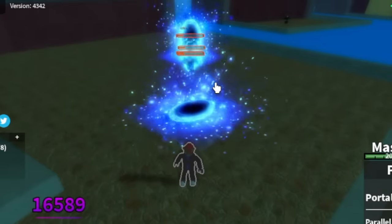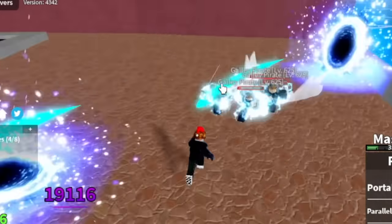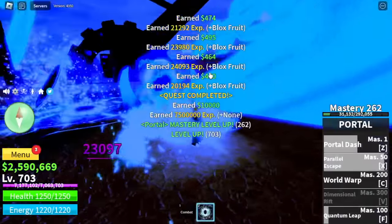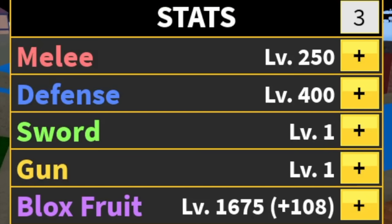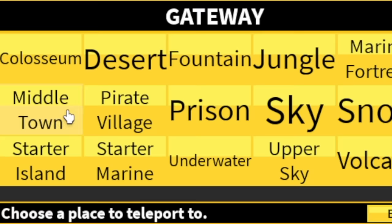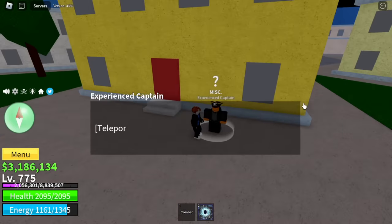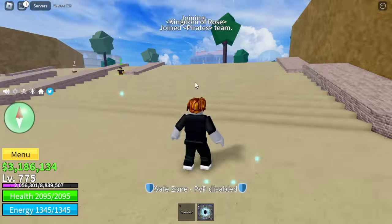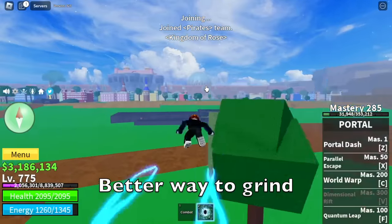Our target is to reach level 775. Finally, we're going to the second sea. Now I can show you how great this fruit is. Here are the stats. Make sure to finish the Prison Quest. After that, head to the Middle Town, talk to the experienced captain, and here you are in the second sea. Finally, I can show you a better way to grind using this Portal Fruit.